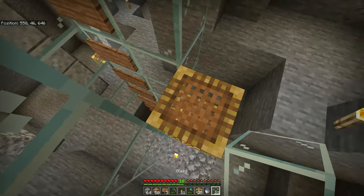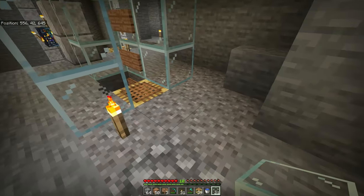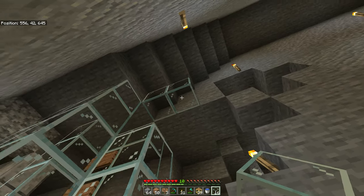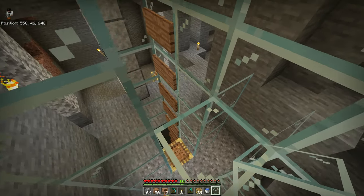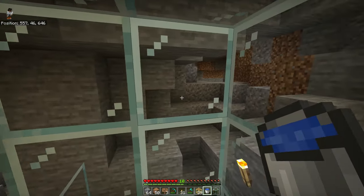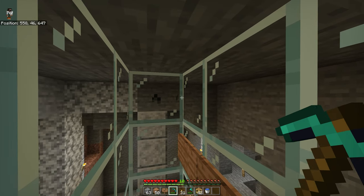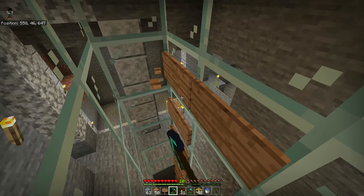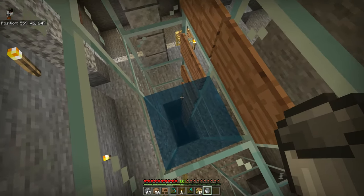I need a block right where this scaffolding was. They're just going to get moved over and then fall down. I'm standing inside the tubing right now. There's going to be a water source block here — it's going to flow over in this direction. The signs go all the way up just until the last block. This is block number 14, if I also count the layer that the soul sand is on. Signs all the way up, and then one sign here.